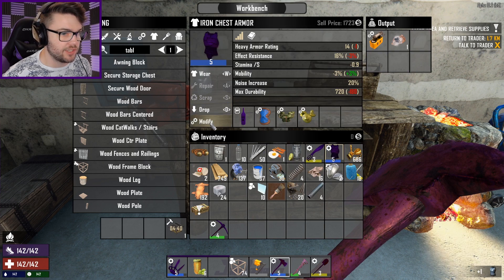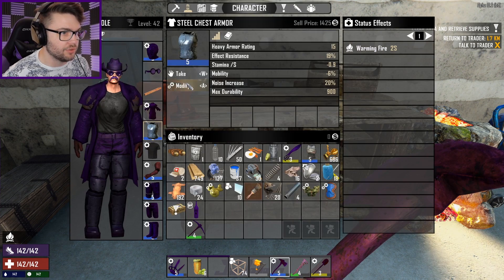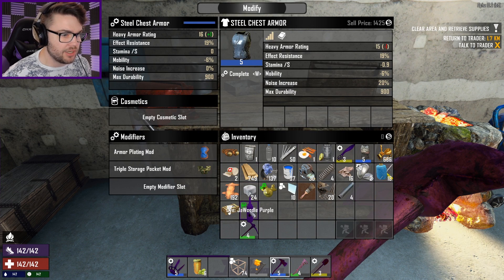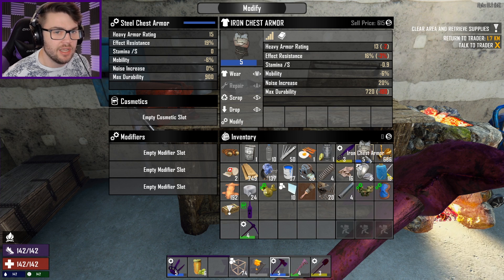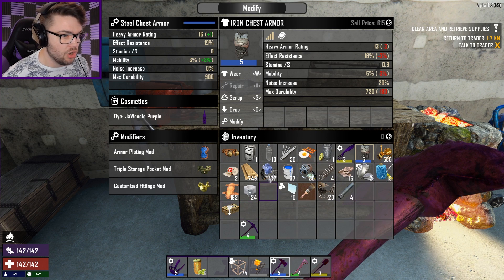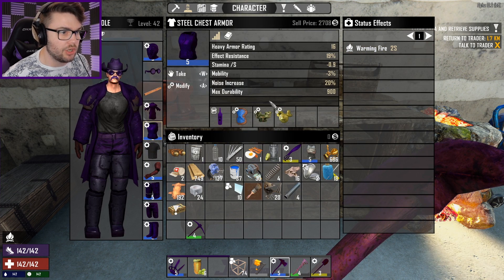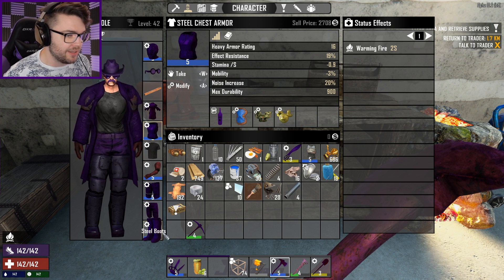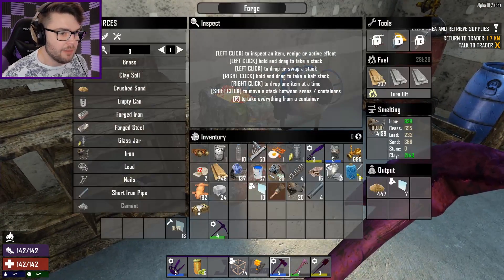My chest armor is now done - quickly swap you out, take all the mods out of the old one and put them into my new one. Modified now, it's the same tier, but what kind of difference are we looking at? I've currently got 15 on my steel, so that's definitely a good option for me. All of you go in there and that should be just about good. Yes! All right, we are rocking and rolling. Look at that - 16! So definitely better all around. Look at all the blue we've got going on here.